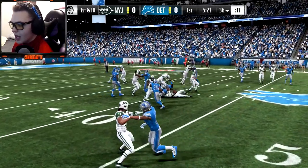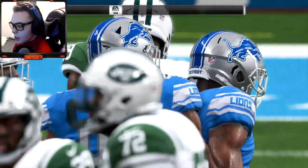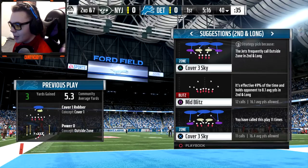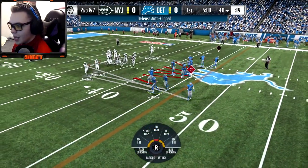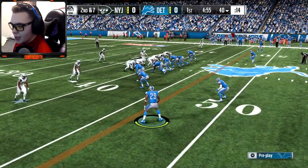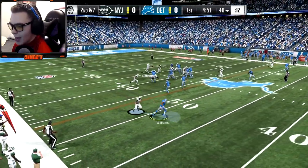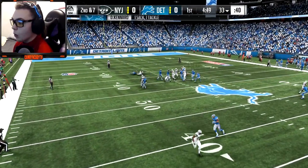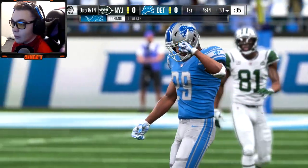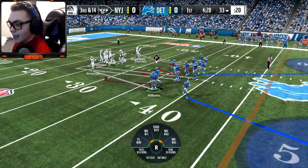It's a run — stuff it up! We got Snacks Harrison up in here so it shouldn't go very far in the run game. I'm hoping they do pass it a lot. I'm definitely going to be blitzing and calling man coverage a lot. This time we're on Quincy Enunwa — shouldn't be as bad of a matchup as Anderson. Oh, he would have had me with the double move — that was very close, we almost got burnt. I did not expect a double move.